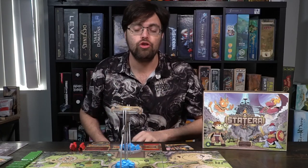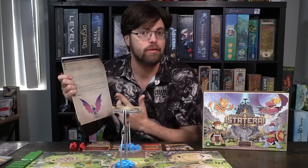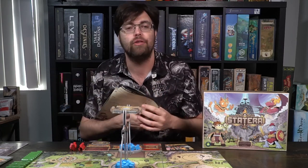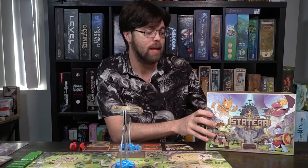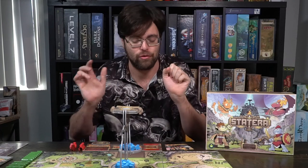Let's go ahead and cover the setup first. Before you even begin doing anything, the first thing you should do is look into the rulebook. There are a multitude of different scenarios that you can play, which will determine what you do and how you set it up. I'm going to show you Pride and Fall of the Staterrans, which will give you a basic understanding of pretty much all the different setups and the two-player variant. This is an asymmetric game, and in this specific scenario, one god will be playing against one of the Staterran factions — one of the people factions.